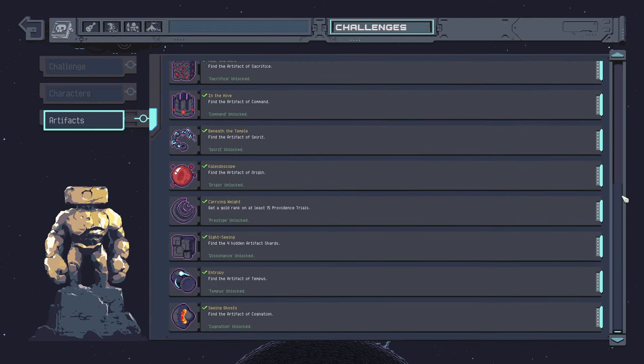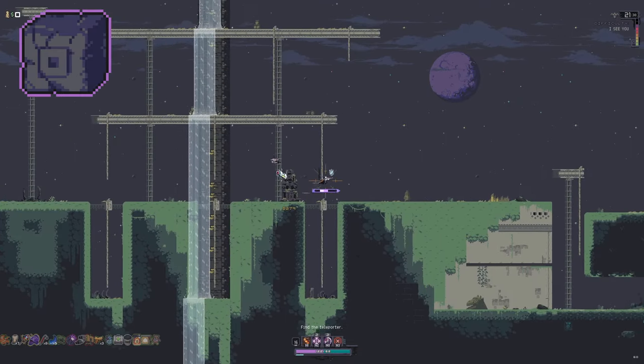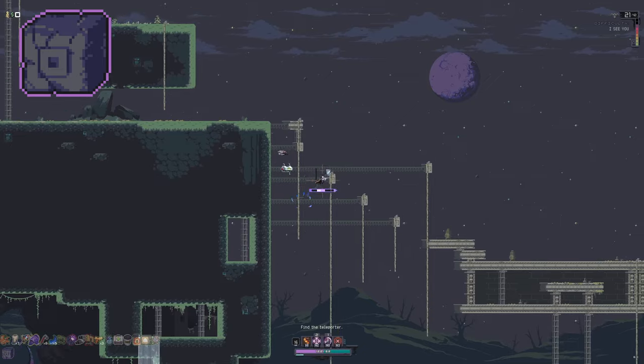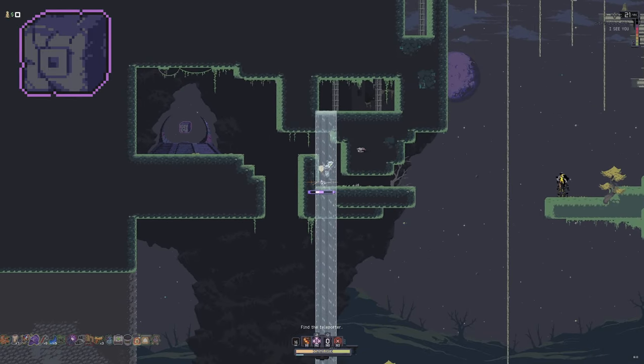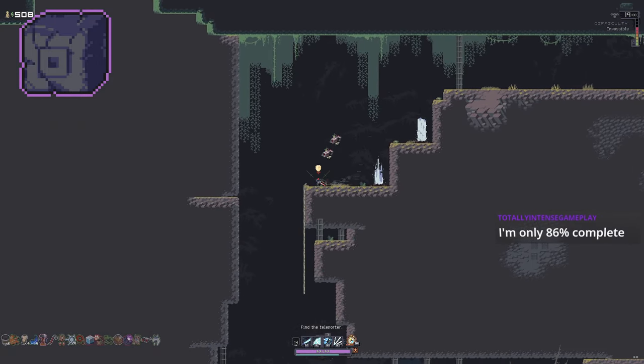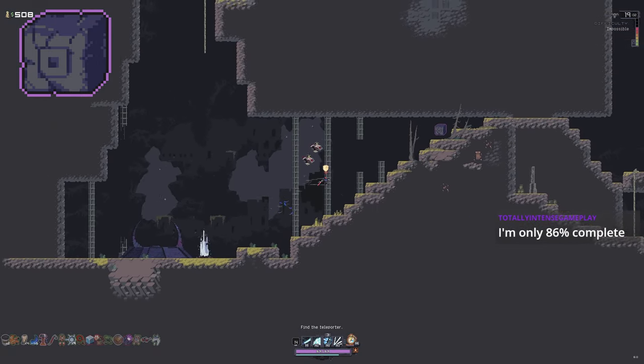Here's how to unlock all the artifacts in Risk of Rain Returns. Honor: This artifact is located on Desolate Forest variants 1 and 2. It can be found towards the center of the stage — it can be out in the open right here, or back behind this wall over here. Either way, you have to enter through the same spot.